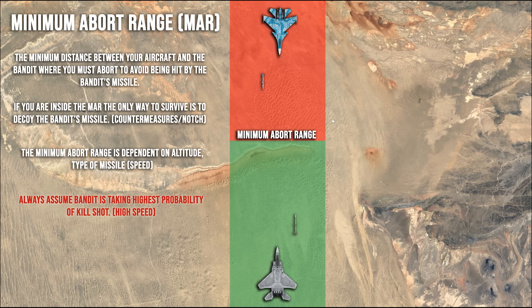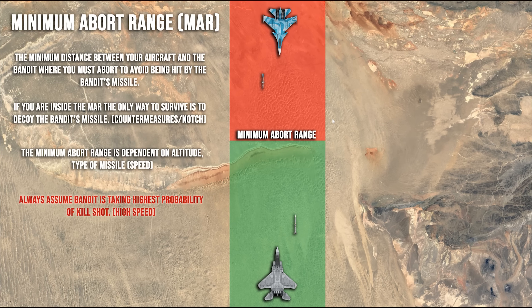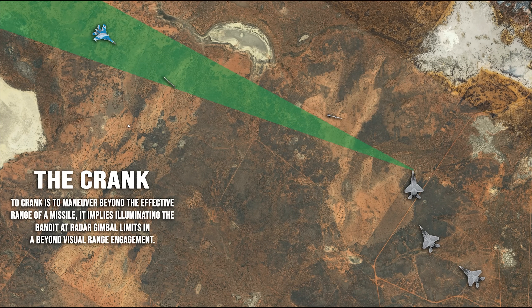The type of missile matters — an R-27ER versus an AMRAAM will have different performance affecting the MAR. Speed is in parentheses because technically it affects the MAR, but you always assume the bandit is taking the highest probability-of-kill shot. So you always assume worst case: if he's Mach 1.5 you assume Mach 1.5, if he's Mach 1 you assume Mach 1 — always worst case scenario to determine your minimum abort range.